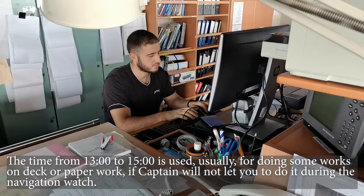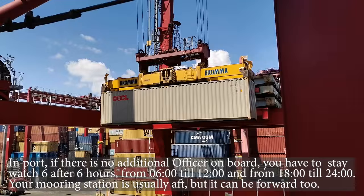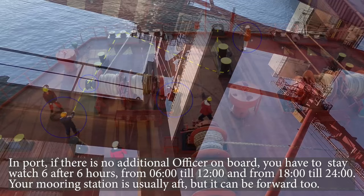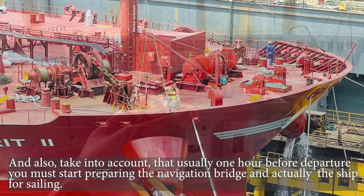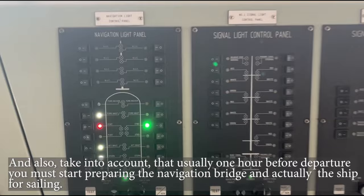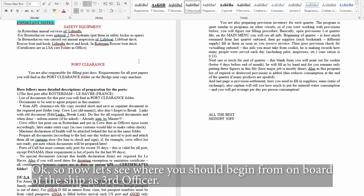The time from 13:00 to 15:00 is usually used for doing some works on deck or paperwork, if the captain will not let you do it during the navigation watch. In port, if there is no additional officer on board, you have to stay watch six-on six-off: from 06:00 to 12:00 and from 18:00 to 24:00. Your mooring station is usually aft, but it can be forward too. Also, one hour before departure you must start preparing the navigation bridge and the ship for sailing.